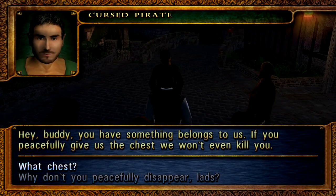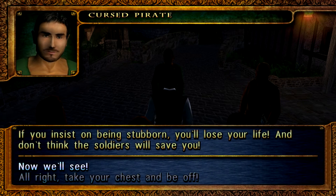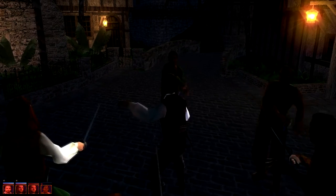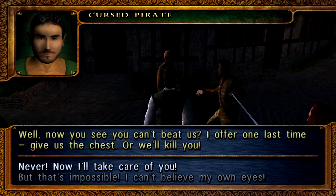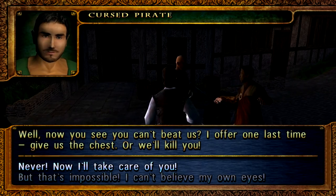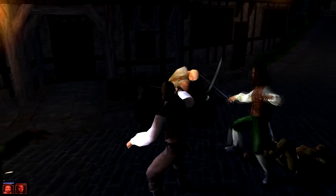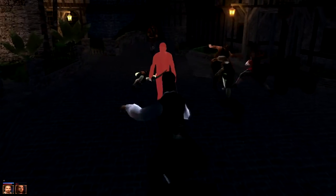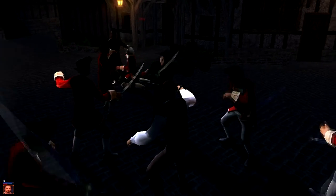No prey, no pay. Right, matey? Hey buddy. You have something that belongs to us. If you peacefully give us the chest, we won't even kill you. We won't only hurt you. Why don't you peacefully disappear, lads? If you insist on being stubborn, you'll lose your life. And don't think the soldiers will save you. Now we'll see. You still can't hurt us. And that is why this mission is annoying — you literally can't hurt them. Well, now you can see you can't beat us. I have one last chance — give us the chest or we'll kill you. Never. That's impossible, I can't believe it. No, I'm going to keep doing this. He's dead. I don't think we can actually do this. We've got at least some guards coming in, but they just kill every guard. They can't die. So it's an endless fight.